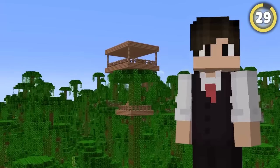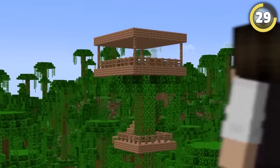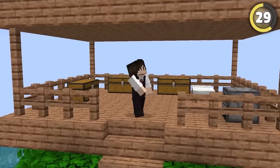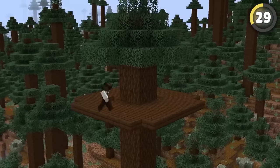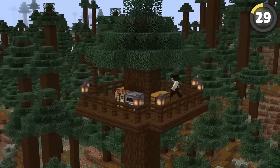Everyone has tried to build a tree house in the jungle, but they look terrible. Instead, head to a taiga and try this out. You can build it in two minutes for super cheap, and it keeps you safe from all the mobs.